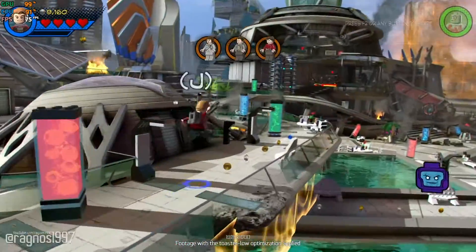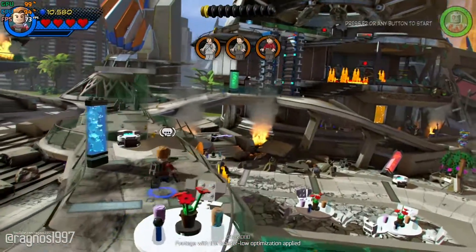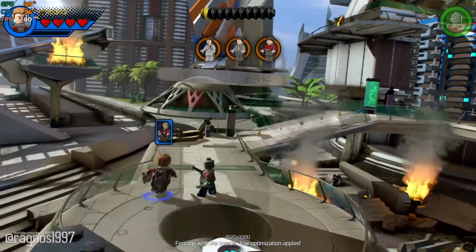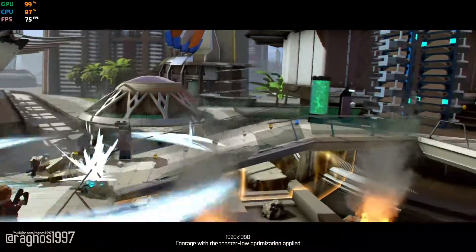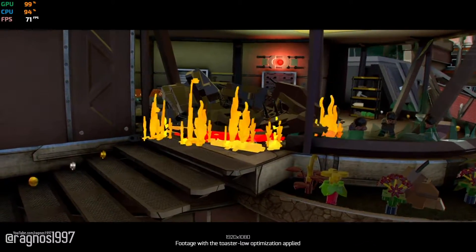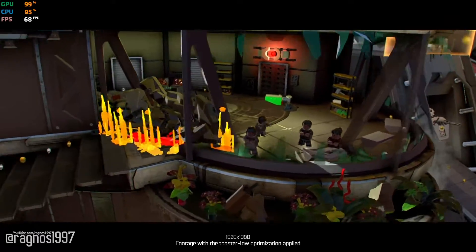How does she expect us to see if we... Figure of speech, Drax. All right, Guardians. Looks like we got work to do. Come and get it. It's not looking good. There's chaos everywhere. Those civilians aren't going anywhere unless we put those fires out. Perhaps there's something on the upper level we can use.